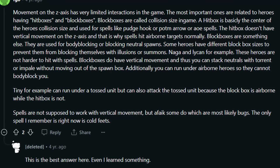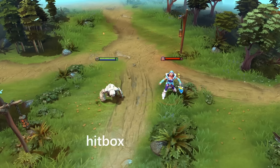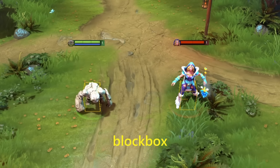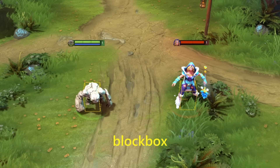One comment I found on Reddit had a pretty good explanation. The gist is that units have a hitbox and a blockbox. The blockbox is what it sounds like — the box around a unit that's used to detect collisions with other entities. This is what's used for body blocking and blocking neutral camps.